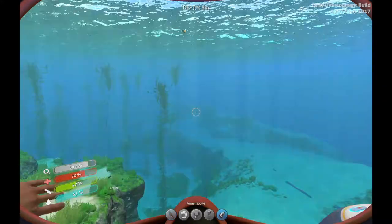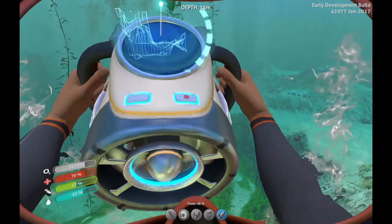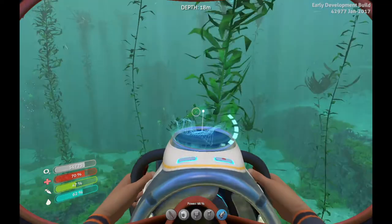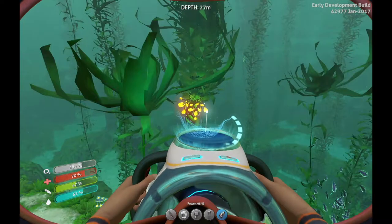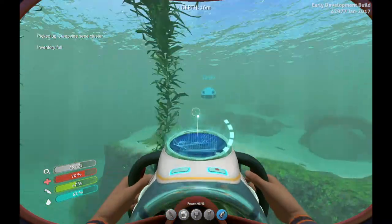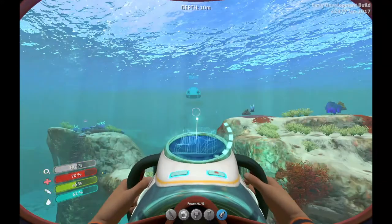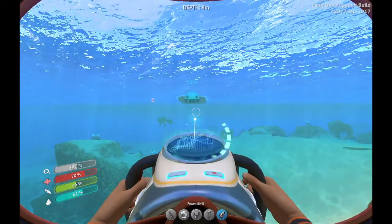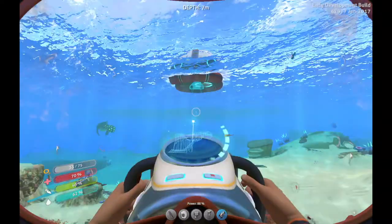What the heck am I doing — I have the sea glide! Oh sweet! Aha, sucker — can't catch me! Dang, this thing is fast! Oh that's right, I don't have any inventory room. That's nice.